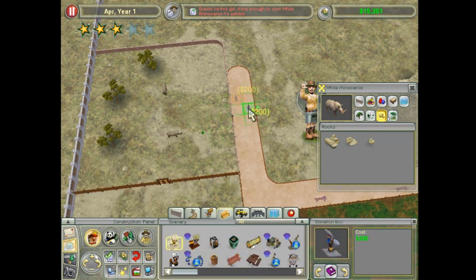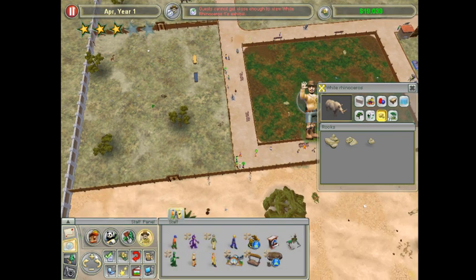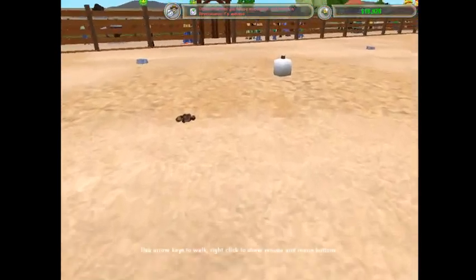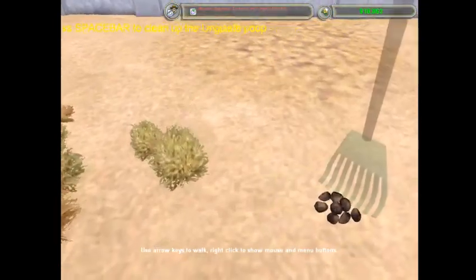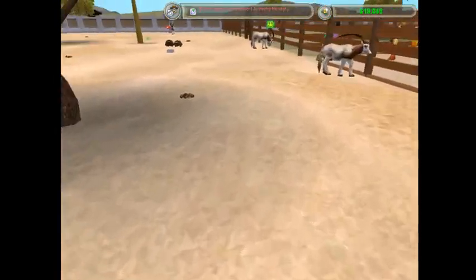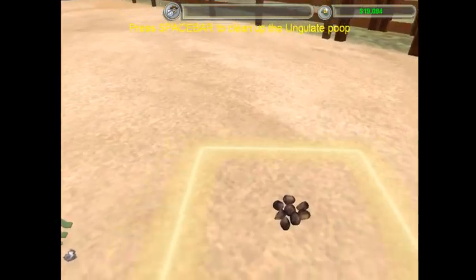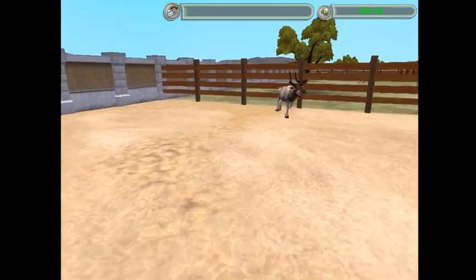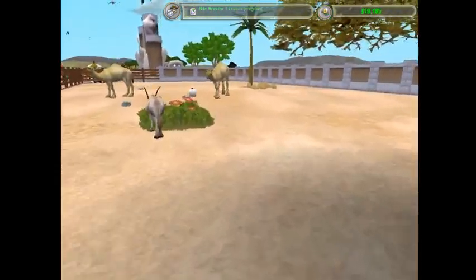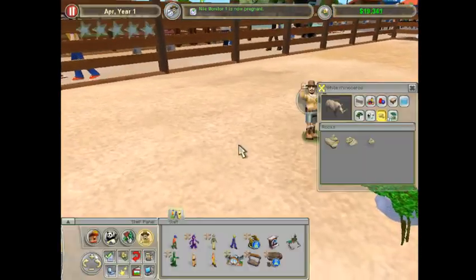I'll put a donation box there. They're set with their food. I think I'm just going to have a free roaming zookeeper. The zookeepers are not keeping up. Fill that up, fill that up, clean that, clean. Get some grooming - yeah, there is a lot of waste here. We'll just kind of help them out a little bit. There we go - that should help them out quite a bit.